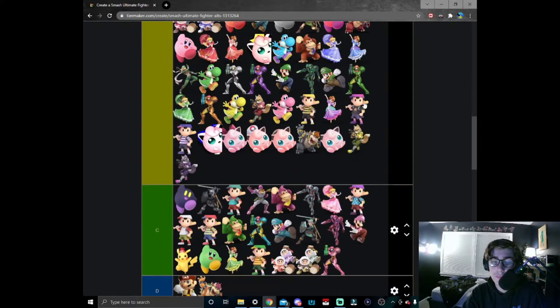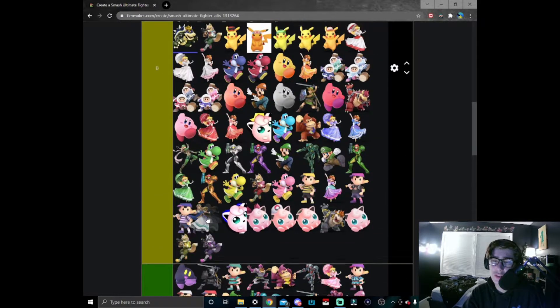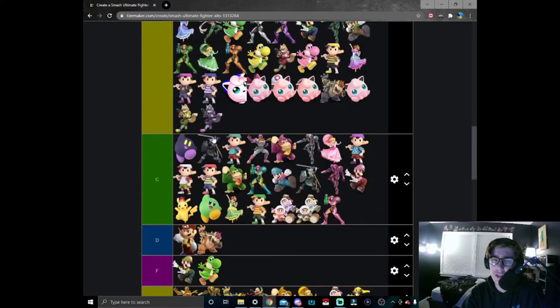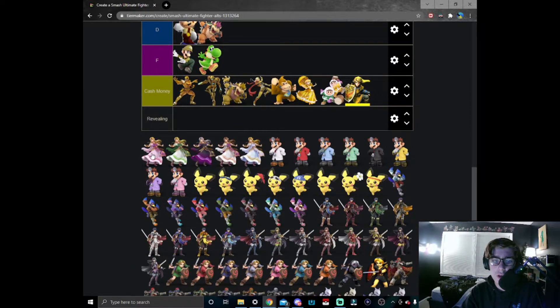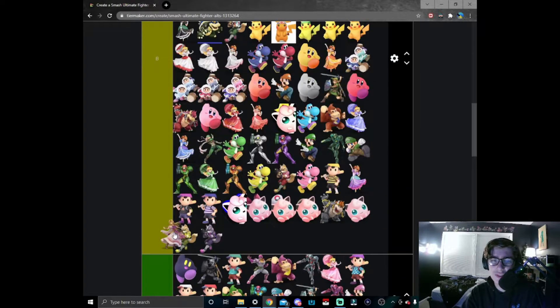Red Zelda looks pretty nice — better than pink Zelda. Let's put it right here. Blue Zelda — I think red Zelda still looks a lot better. This is one of those instances where red is better than blue, so I'd actually put it right here. I think I'd rather use normal Zelda over blue Zelda.